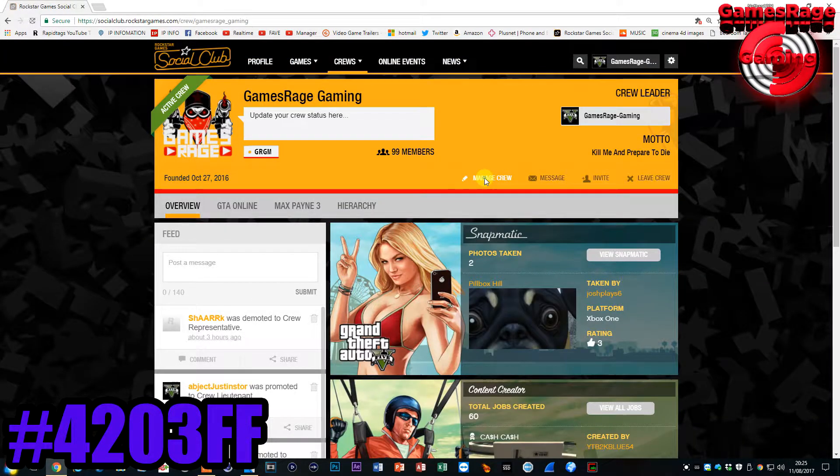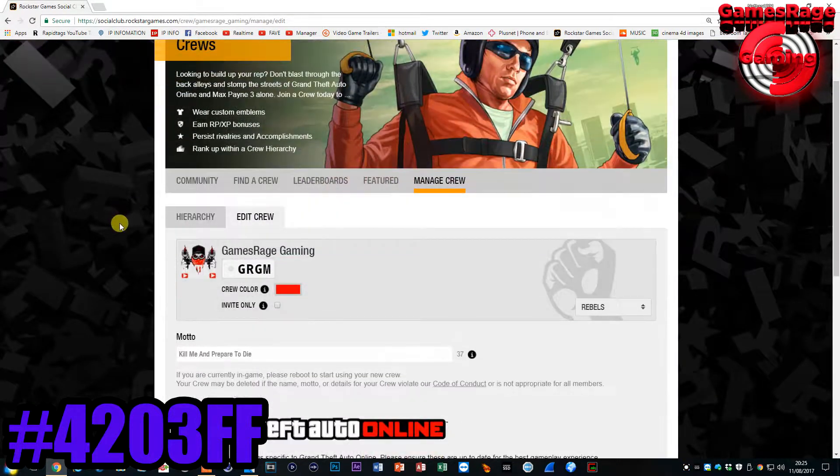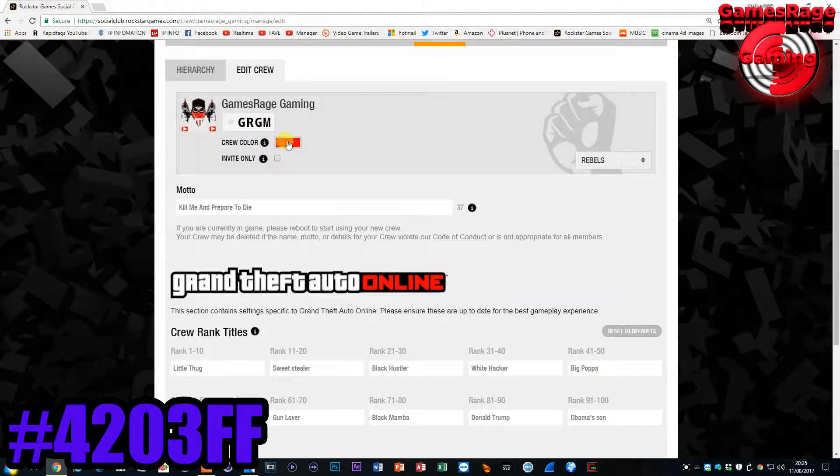Go to Manage Crew. After this, click on Edit Crew, and then click on the color which you currently have applied to your crew. I'm just going to click on the red which I already have applied.